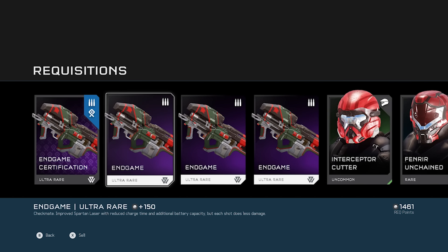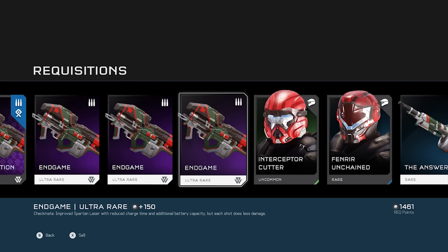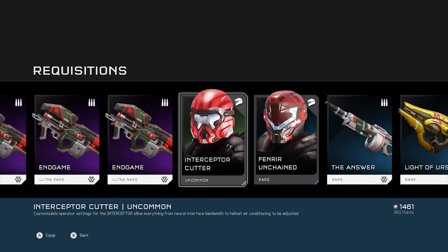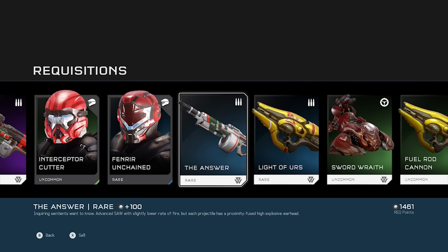That's cool — Checkmate. Improved Spartan Laser with reduced charge time and additional battery capacity, but each shot does less damage. Interesting, I'll have to test that out. Interceptor Cutter, and rare helmet Fenrir Unchained — I do like the Fenrir helmet.